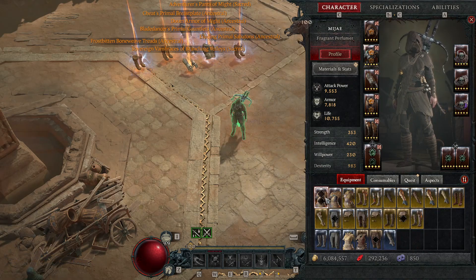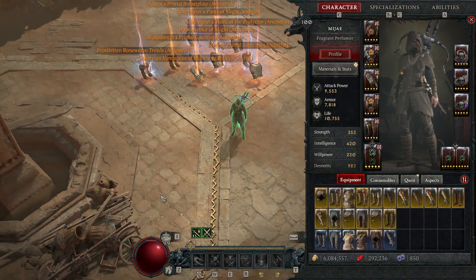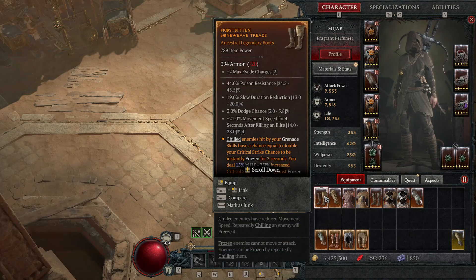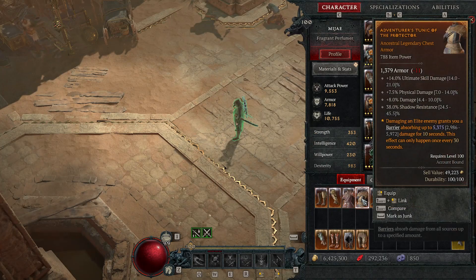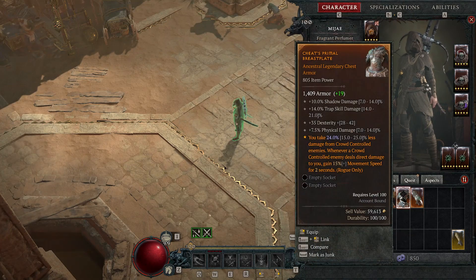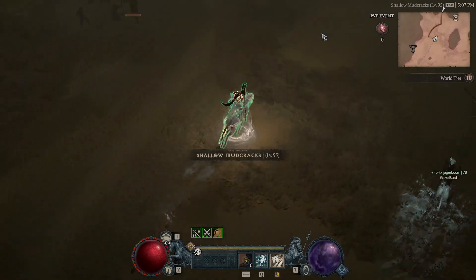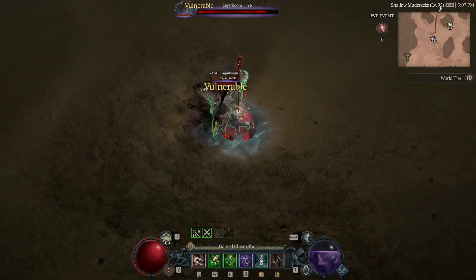In total, 100,000 red dust doesn't take too long to get — it's not particularly fast, but you are getting ancestral items from mobs you'll be fighting. It's one of those things where only getting eight ancestral legendaries out of 105,000 red dust is not great.